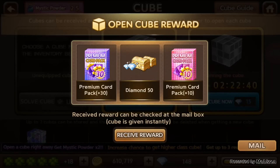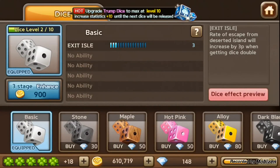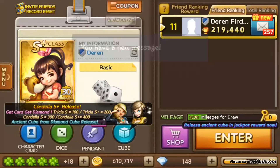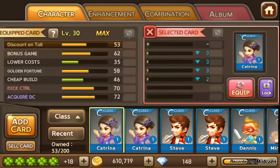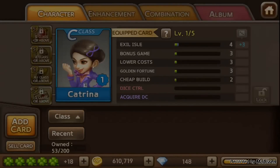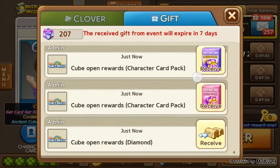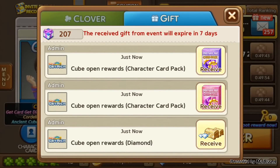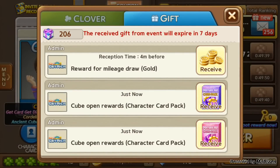I'm going to open the basic reward. I'm going to use the secretrina equip. Okay guys, so this is the reward that I just got — 50 diamond, 10 premium card pack, and 30 premium card pack.